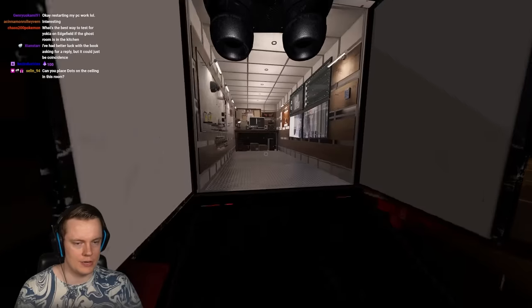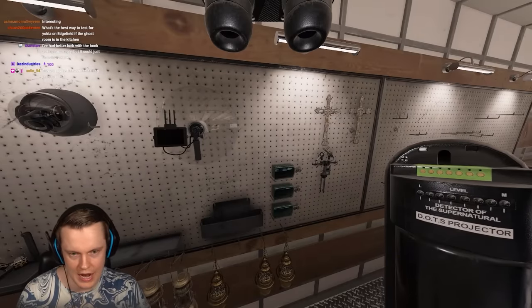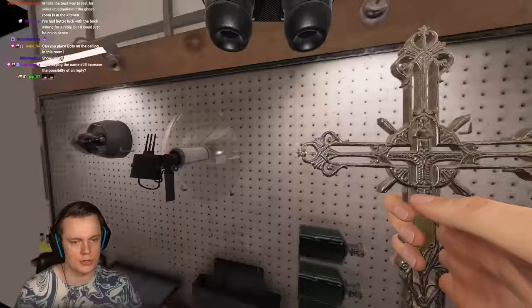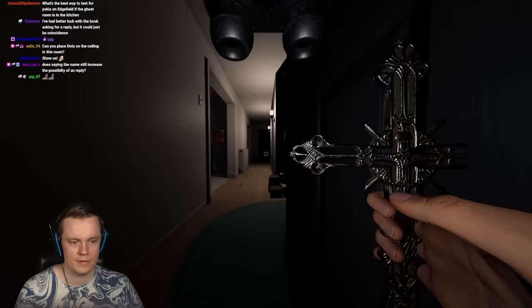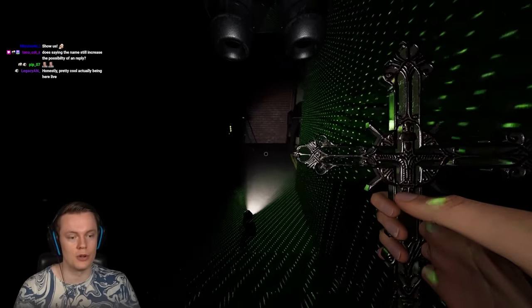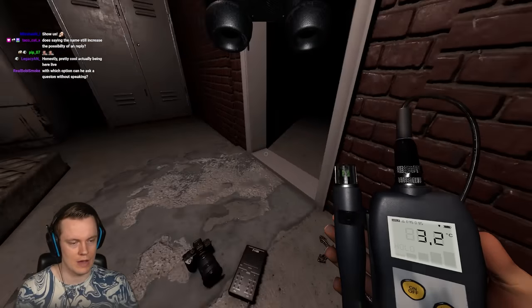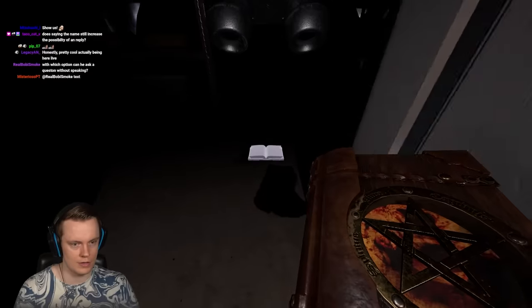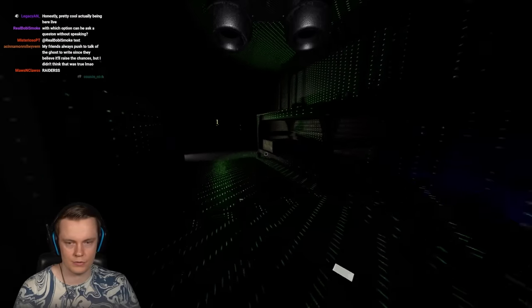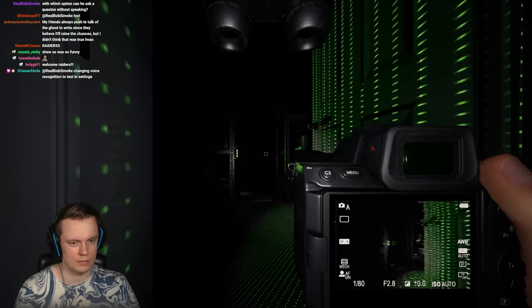If a ghost isn't active, talking won't help much. I'll grab the crucifix and voodoo doll. Sometimes coincidence makes it look like you're forcing activity — you say 'I wish for activity' and get a ghost event immediately and think you're a ghost whisperer, but it just randomly happened. Let's place the writing book in this room and also use the summoning circle for fun.